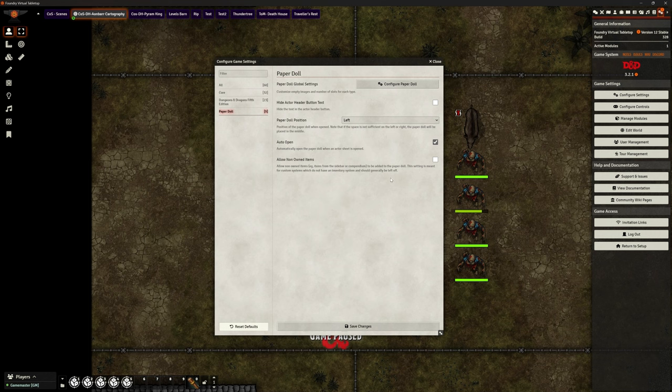This is system agnostic, which means while it's set up for D&D by default, you can use it in any game system within Foundry — so it's not just stuck to D&D, which is really good. Customising your paper doll might be more relevant if you're on a different game system. Things like Pathfinder it's probably very similar and you probably wouldn't need to modify it, but for something else you might want to. Note that you can also change the name of those slots. Let's save that.